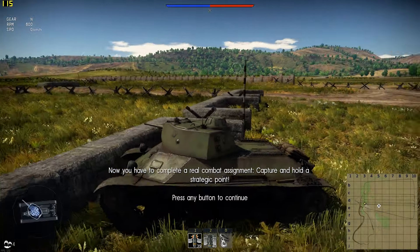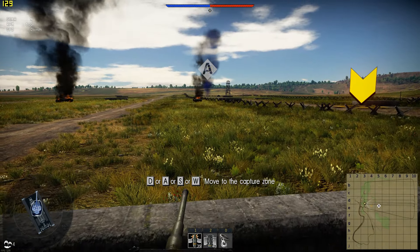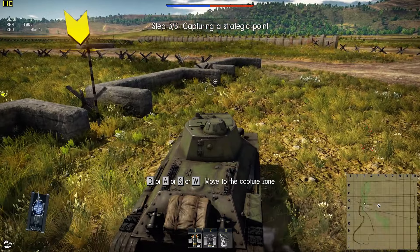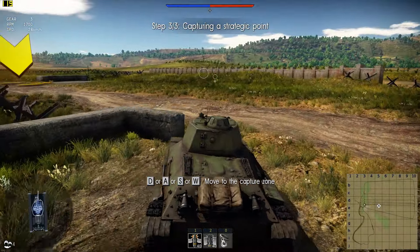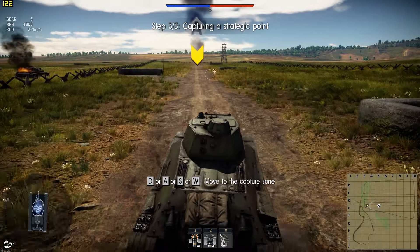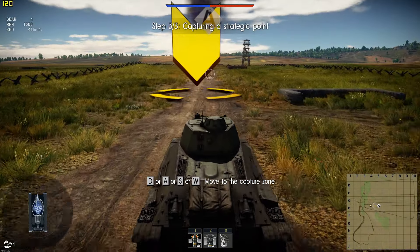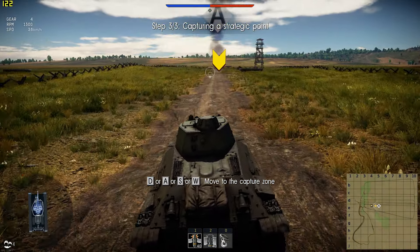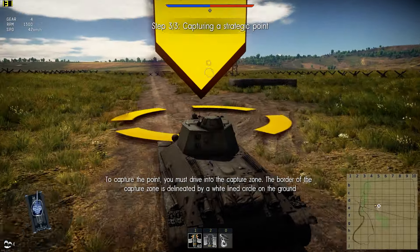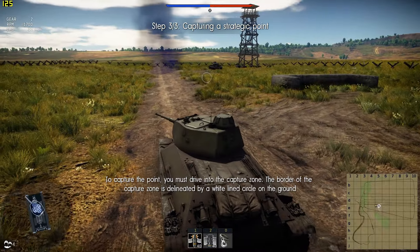Now you have to complete a real combat assignment: capture and hold a strategic point. Move into the capture zone. To capture the point, you must drive into the capture zone. The border of the capture zone is delineated by a white-lined circle or square on the ground.